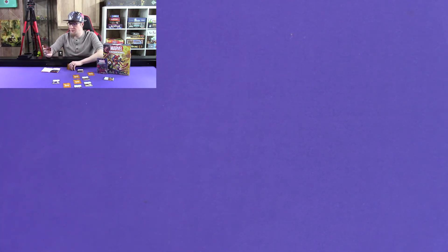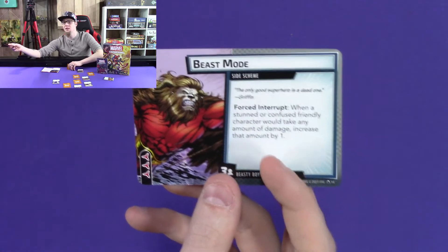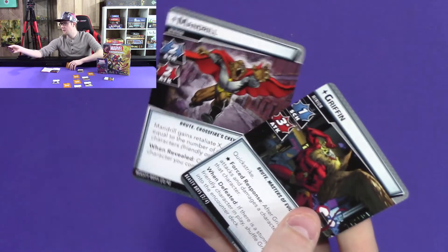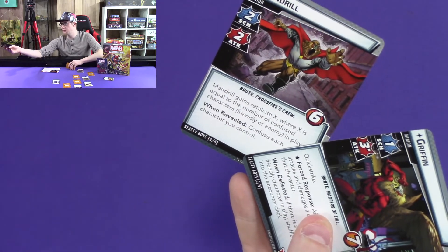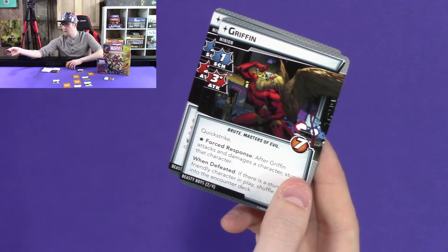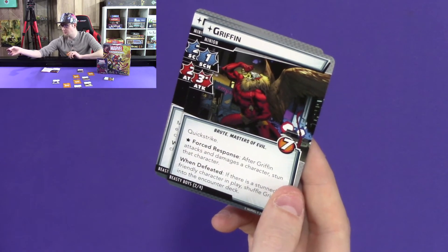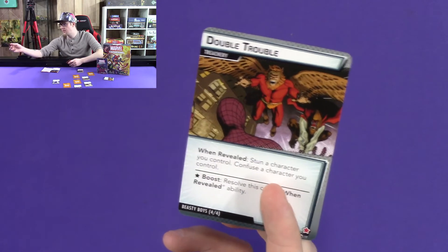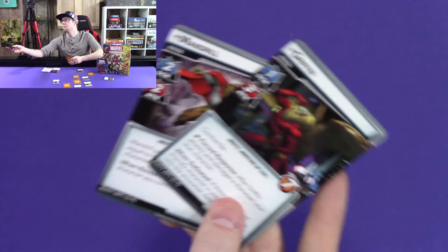The Beastie Boys have Beast Mode: when a stunned or confused friendly character would take any amount of damage, increase that damage by one. That's not too bad unless you're stunned or confused. It comes with Mandrill and Griffin. Mandrill gains Retaliate X, where X equals the number of confused characters in play; when revealed, confuse each character you control — so now he has really high Retaliate. Griffin has Quick Strike: after Griffin attacks and damages a character, stun that character; when defeated, if there's a stunned friendly character in play, shuffle him back in. Then Double Trouble: when revealed, stun and confuse a character you control, making them more powerful and able to constantly come back.